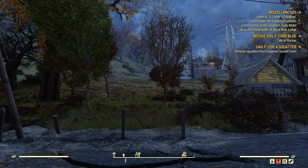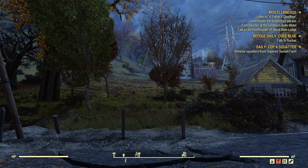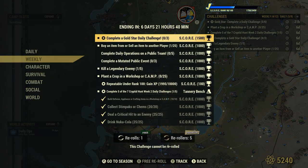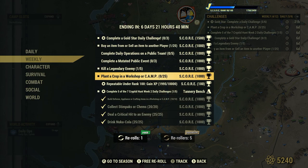Welcome to Fallout 76. This is Jim. Once in a while we get a weekly challenge: plant a crop in a workshop or camp, worth 25 to 1000 score.